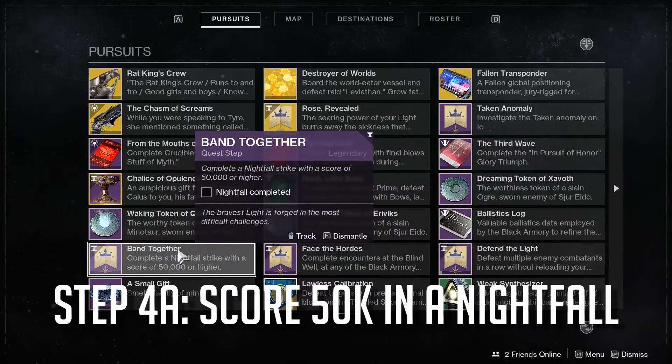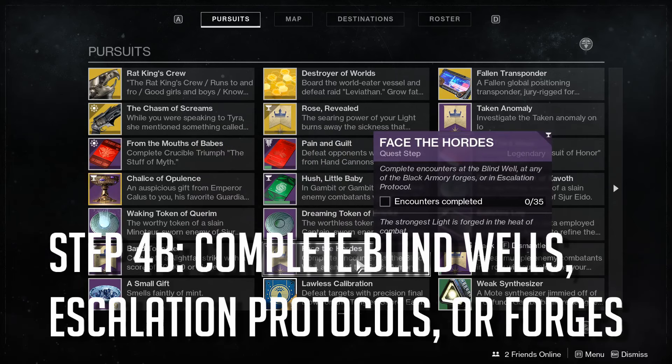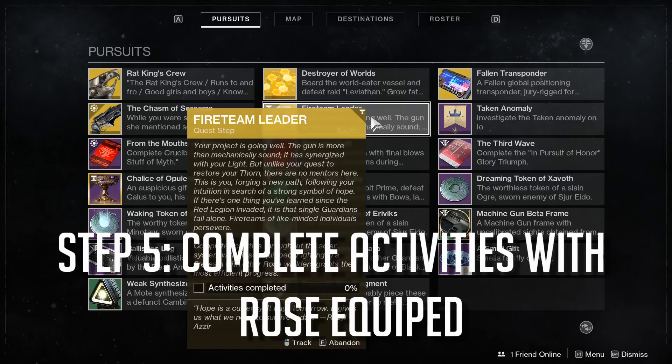Step one is to get a 50k score in the Nightfall. Step two is to complete Bidewells, Escalation Protocols, and Forges. Step three is to defeat enemies without reloading. The next step is to complete activities while the Rose is equipped.